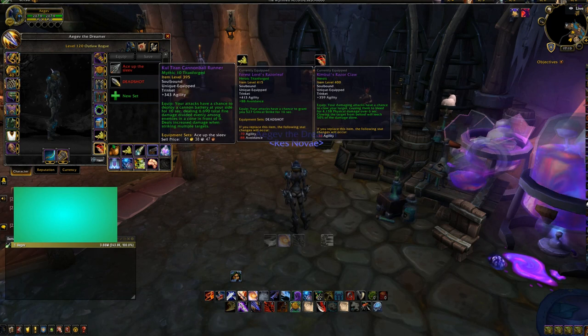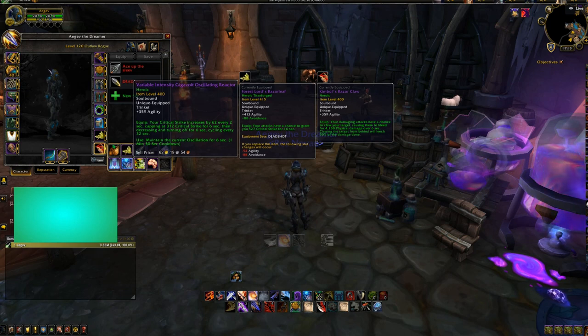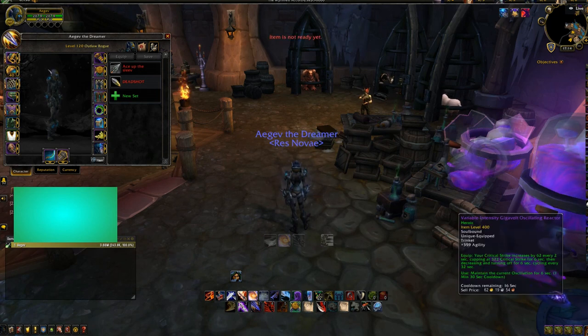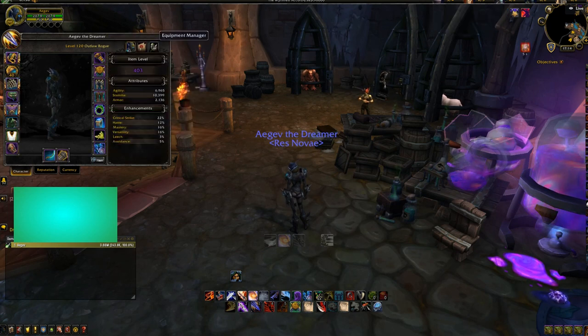I also have the cannonball trinket — I would not choose that one. And I have the Tiny Electromental Injector, which is actually okay. I also have the Variable Intensity Gigavolt Oscillating Reactor — that's a really long name. This one is a really, really hard trinket to master, because you get a buff that keeps going up, and when it's about to downgrade, you want to press it so you can hold the max crit longer. But if you're pulling and it's about to downgrade at a really bad time, you can't get the burst off. So it's a very swingy trinket — it's okay, but not something I would recommend. I'm using my two current trinkets as my best options.